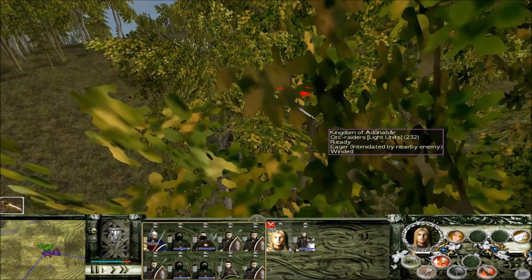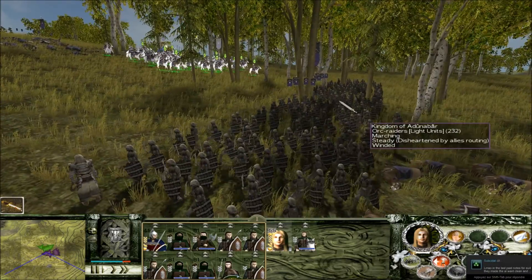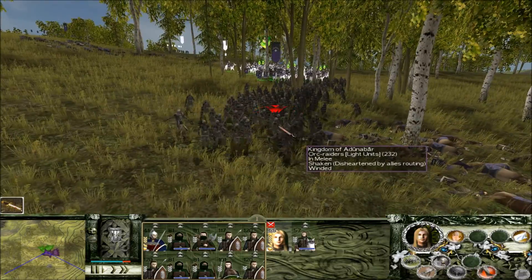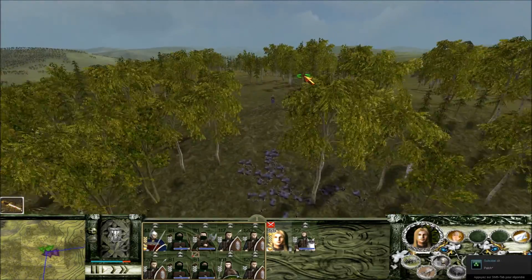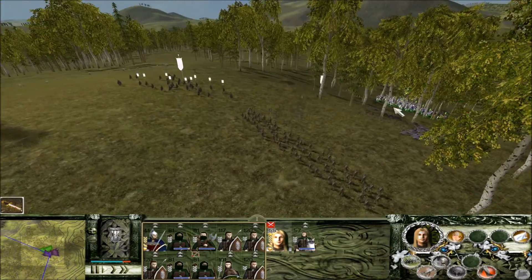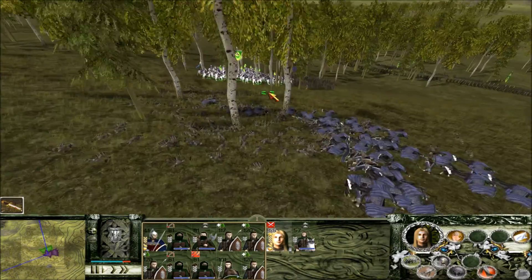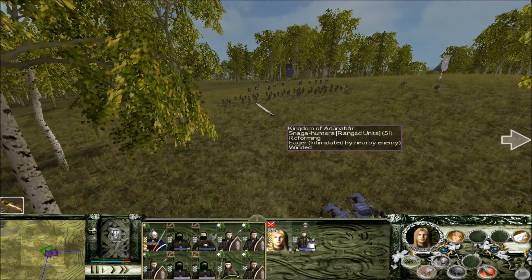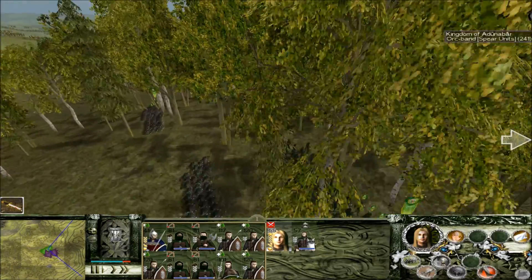Got some orc raiders down here — going to kill them as well. These orc raiders are fleeing and we're going to charge down into the backs of them. Snaga Hunters — are they even shooting at us? Yeah they are. That's okay. We're going to pour some fire into them with our elven archers. That cultist reinforcement army is going to be here soon though. We have an opportunity here — they don't see our swordsmen. Let's throw the Noldor into battle.